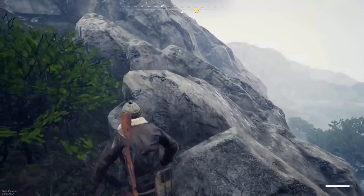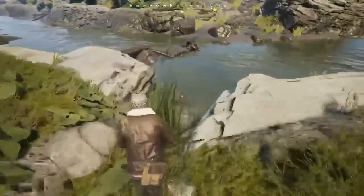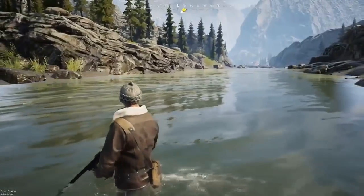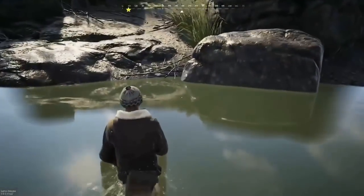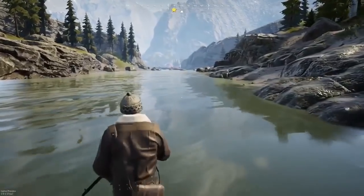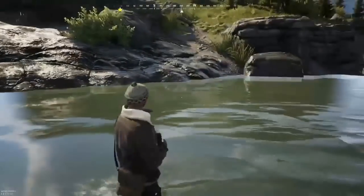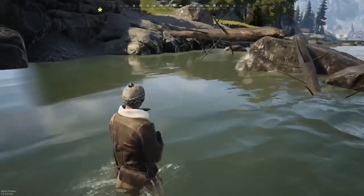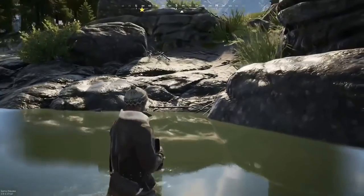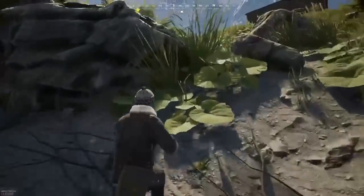Moving on to number four — we have your inability to walk up streams. I'm sure this is one that a lot of you probably know, but just in case: if you're trying to ford a river and you're walking up against the stream, it'll put your character into a complete standstill. So just so you know, in case you're walking up and you don't want to get sniped by some loser with a Mosin from ten miles away, it's best that you just try and avoid them in general — but don't walk upstream. That's the main lesson there.